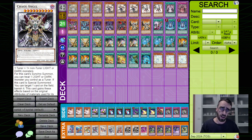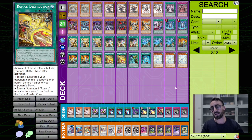This deck is built to beat Yubel. If you want a more general spread of matchups, you probably have to respect the Shifter decks more, which are the bad matchups here. For example, you could play more floodgates, but I didn't want to do that for this video.